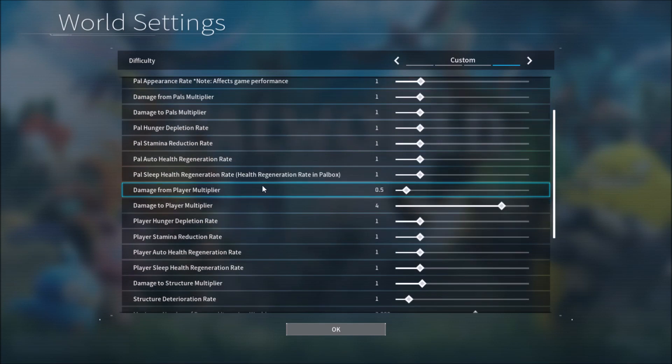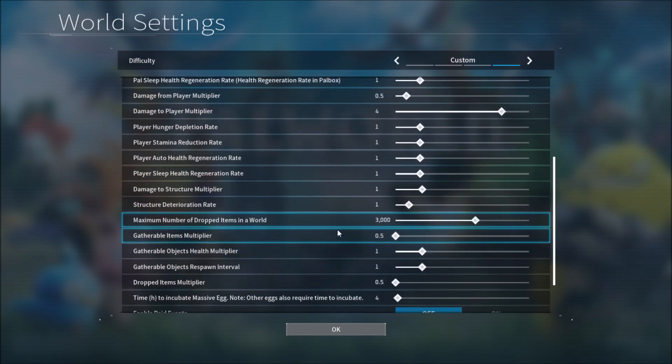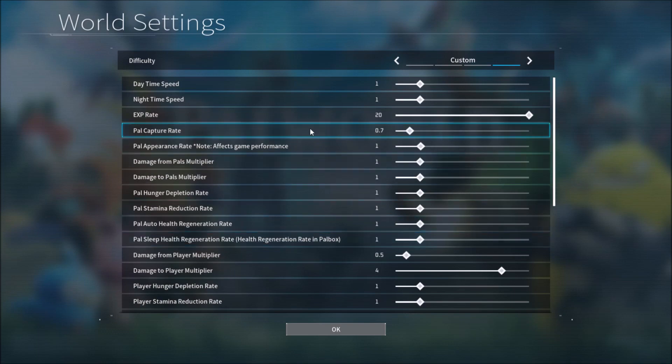To recap on raids — you can turn raids off. Another setting to change is the death penalty. Come down and turn the death penalty off so when you die you don't lose any drops.